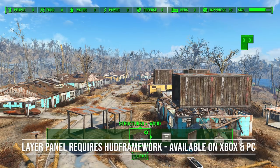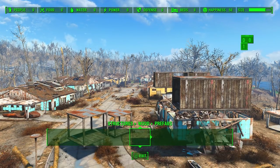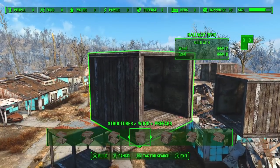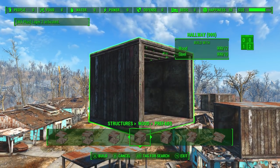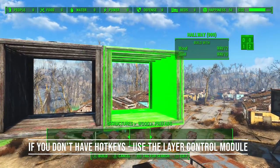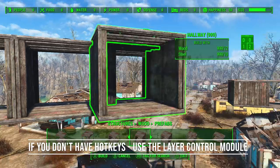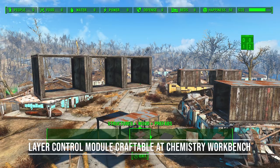In the upper right-hand corner you'll see a little layer panel. To get this I highly recommend everyone grab HUD Framework — it's available on Xbox and PC and does not require the script extender — and that will allow Workshop Plus to add new elements to your user interface. What the layers do is keep items independent of the entire system. I'm going to create layer 2 by pressing my new layer button and start putting down some items. One of the things this can do is allow you to hide items by group.